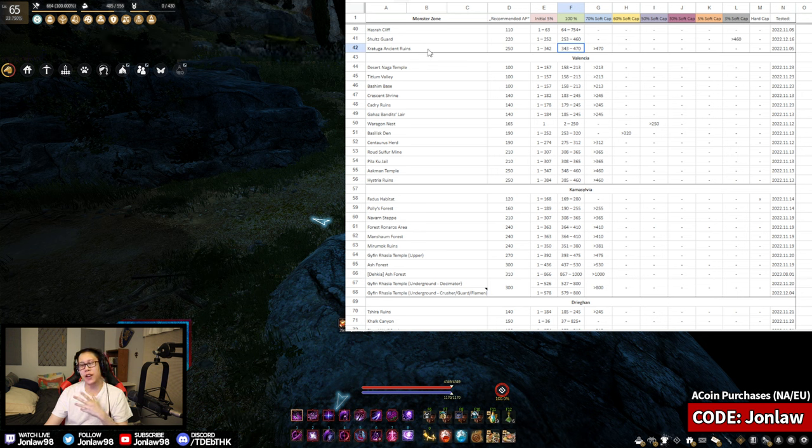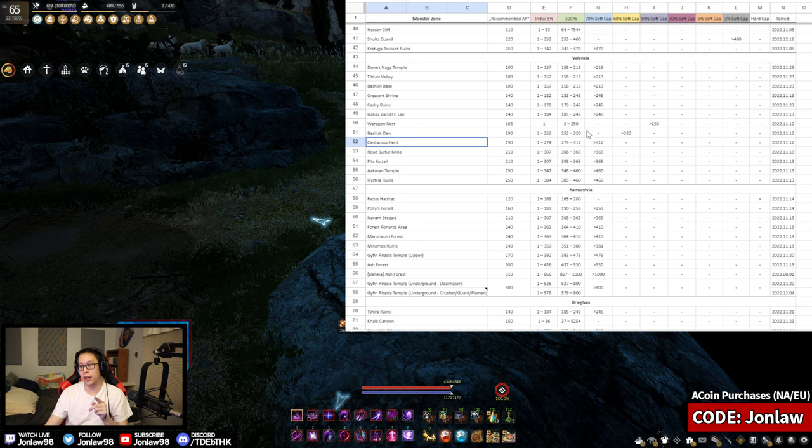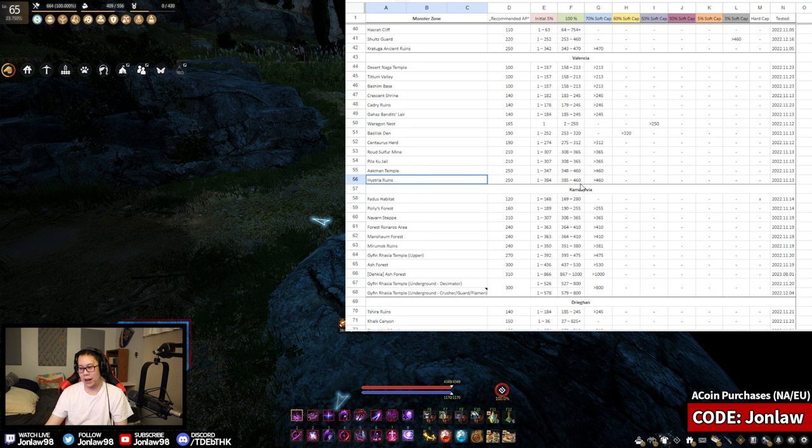Valencia is a little tricky to talk about — the spots are good but kind of out of the way. Most spots in the 140–190 AP range are basically just for leveling on seasons. Centaurs got changed recently with a new Marni Realm using a smaller rotation rather than the big oval loop — I've ground that rotation and it's really not that bad. Centaurs just makes a lot of silver and has a high soft cap. For grinding Sulfur, Pelic, Ackman, and Hystria you're going for rare drops like the Compass or Archaeologist Map, so as long as you meet the sheet AP game recommendation you'll be fine.